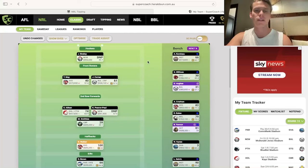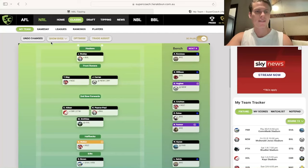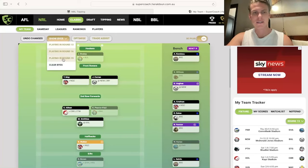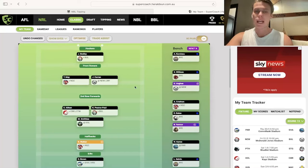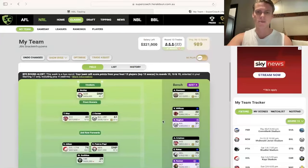First thing to do: count up all your players. You can put SC Plus on — it's not showing break-evens right now, but you can do the show buys and it'll show you who is playing in round 13, 16, and 19 as well. It'll even show Angus Crichton and guys that aren't playing this weekend. Count those numbers up. Really, if you're anything above 15, I wouldn't make any trade this week. I understand if you've got 13 or 14, maybe try to improve your setup.